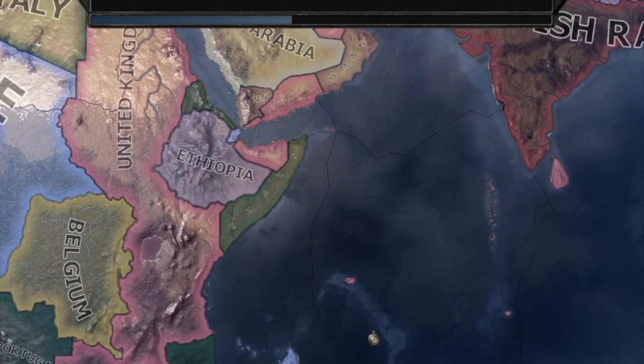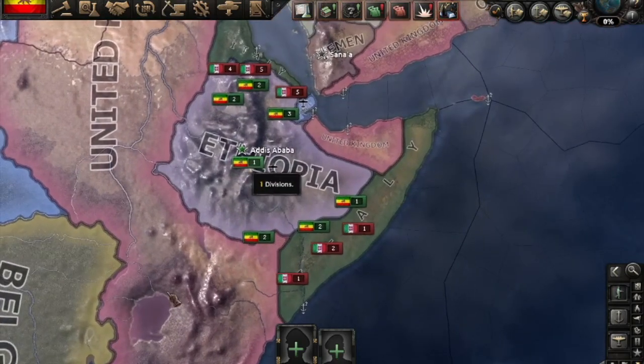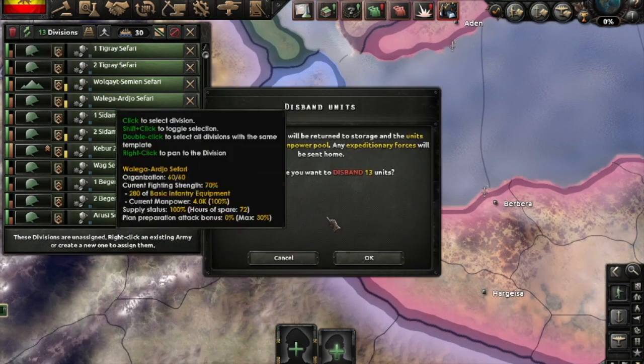Now you can pick historical or ahistorical, it does not matter. This trick is just incredible. So now that you start as Ethiopia, you'll do this crazy trick and just choose all the divisions — and this is the crucial part of the speedrun — and you delete them.